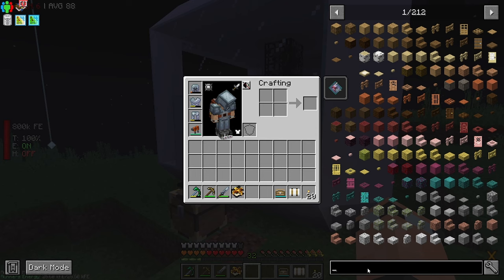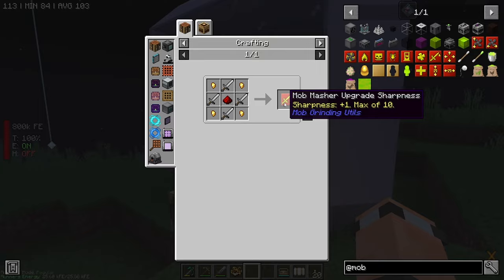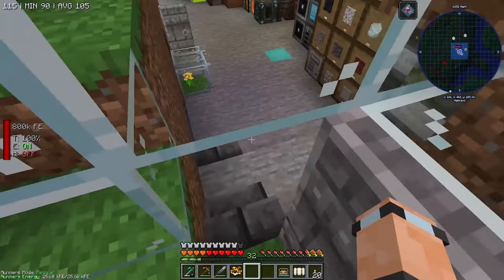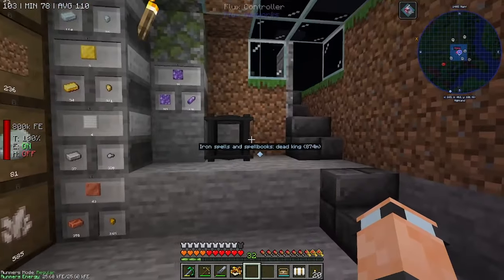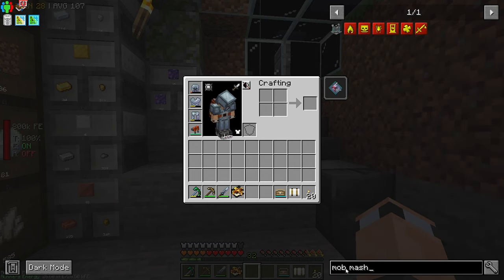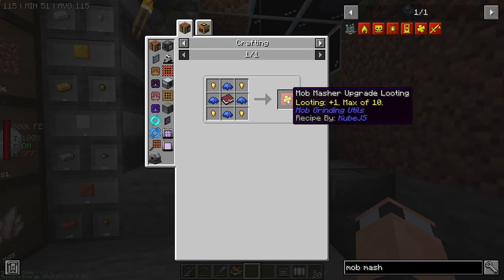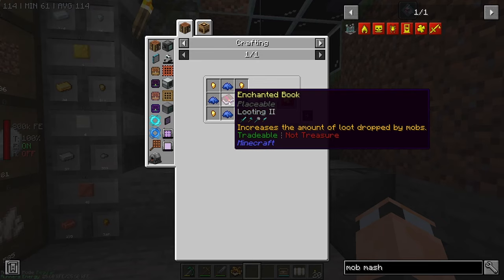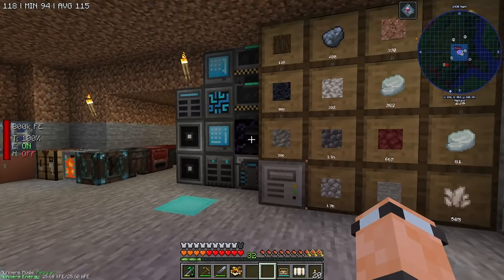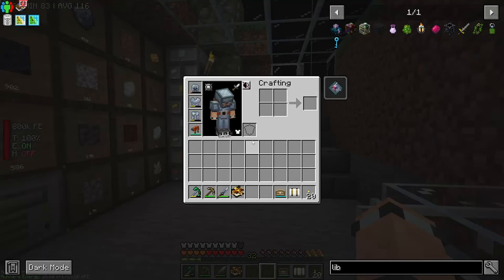There are some upgrades you can put in the Mob Masher — like Smite and Sharpness. I might go make 40 swords right now, that's 80 iron. We haven't got enough right now. The one I really want is the Looting Upgrade — you can put 10 of those in there and basically get Looting 3. But we need 10 Looting 1 books, and I don't know how we're going to do that other than getting an enchantment library. Maybe that's one for next episode.